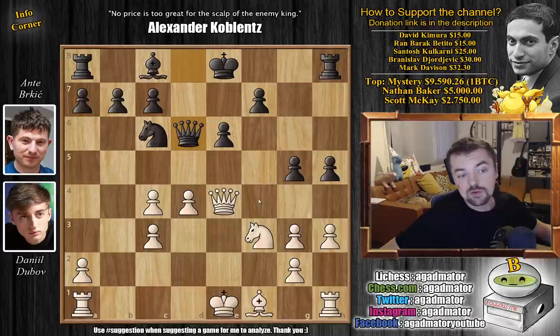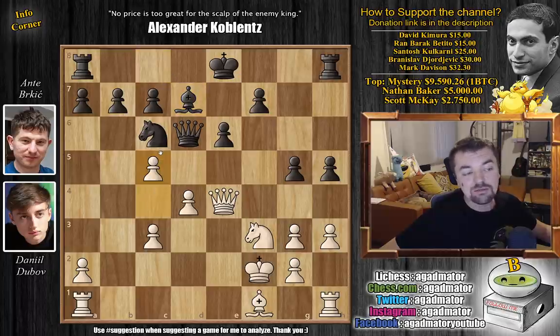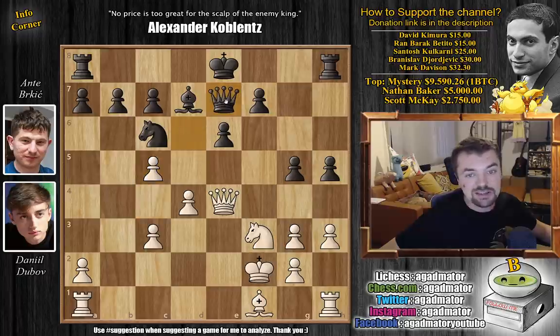D captures on e4, queen captures, and now queen to d6 - going after that g3 pawn. Dubov defends it, but he wanted to play king to f2 anyway, so it all works out. Bishop to d7 - black is preparing to castle queenside. And now c5, asking black: do you want to trade queens maybe with queen to d5, or do you want to go back, meaning your queen will be somewhat less active? So queen back to e7 was played.